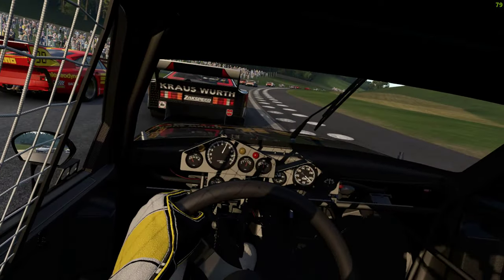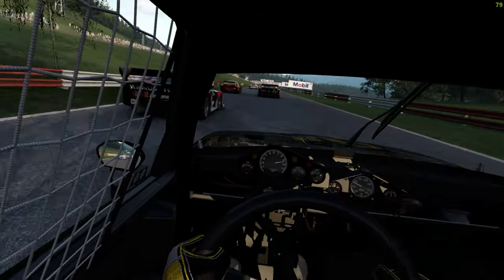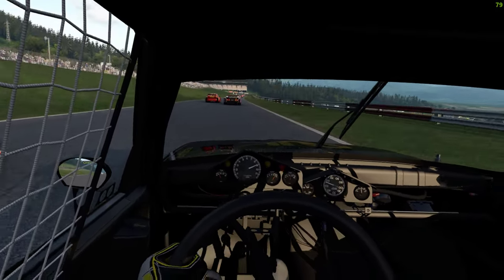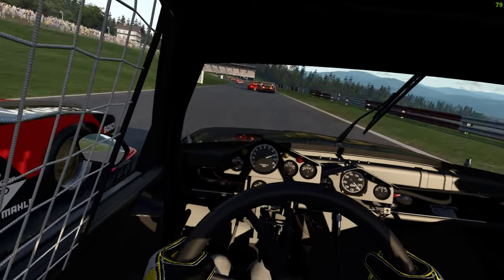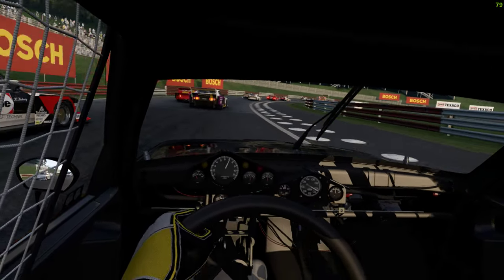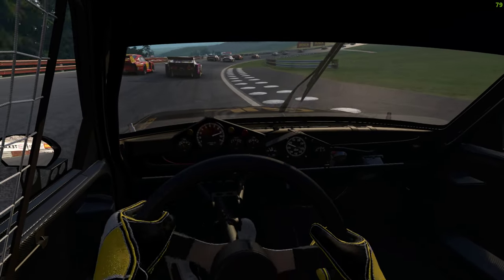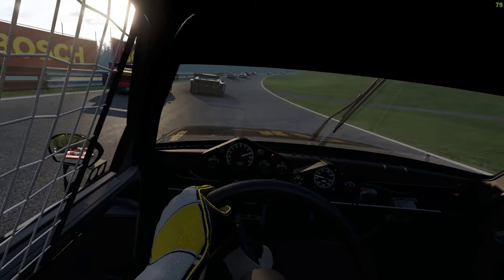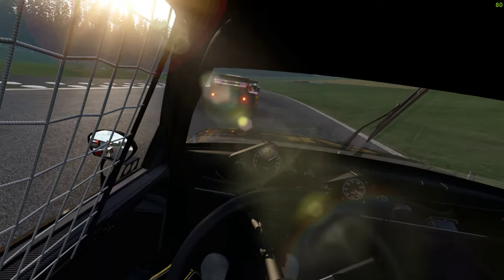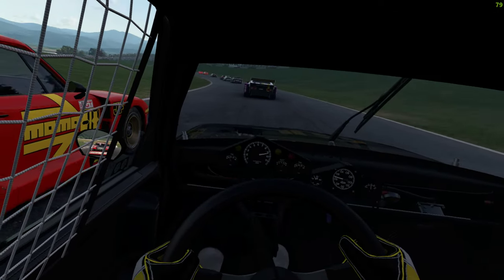It's the best handling, I think. It's this or that Capri. Red lining just before 10,000 RPM. Spielberg - that's it - Spielberg Historic 1974, that's where we're at. AI's on 100 and max aggression, and they absolutely love this track. Cars of course are mods - I'll leave a link to the mod pack.